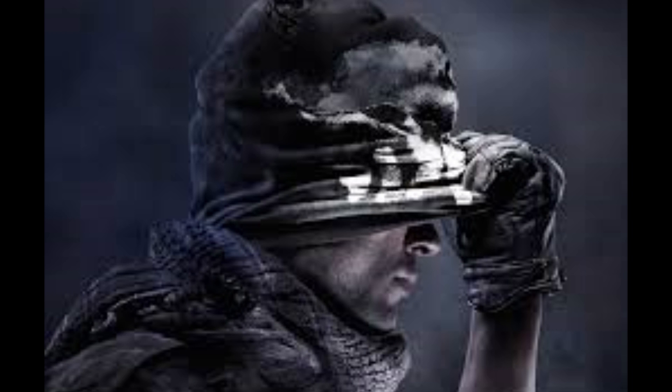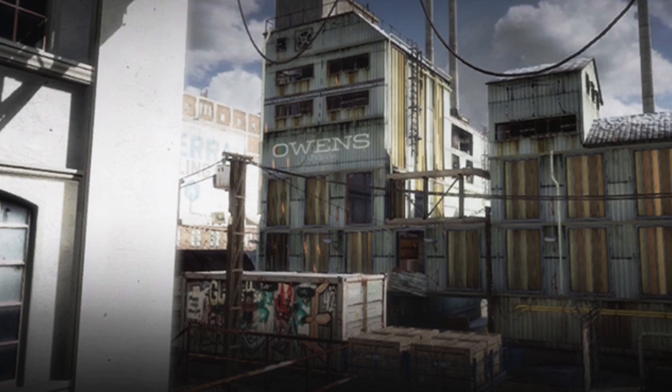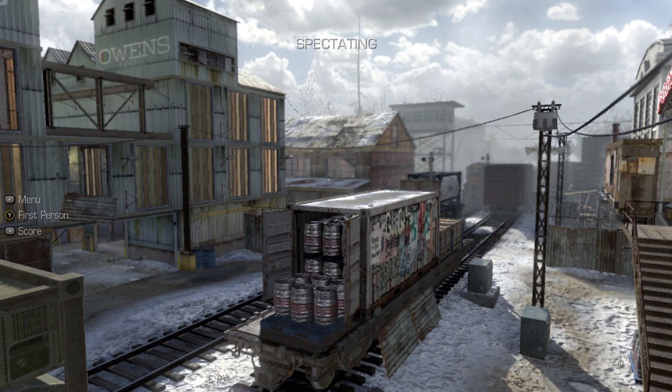Moving on to Ghosts — it had some good and bad maps, but my number one pick is one of the best maps of all time: Freight. I thought Freight was an awesome, well-rounded map. Whenever Freight was available I always voted for it. Even though it had some power spots — like on the top floor and on the bridge — I loved the fact that you could open and close doors to trick the enemy. Freight is honestly one of the best maps in Call of Duty, and I hope a lot of you agree it's still a very good map.